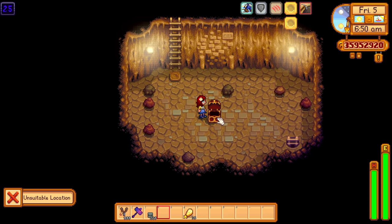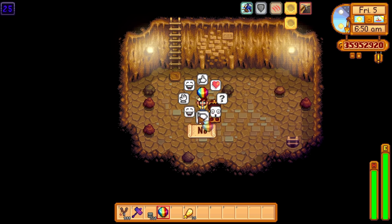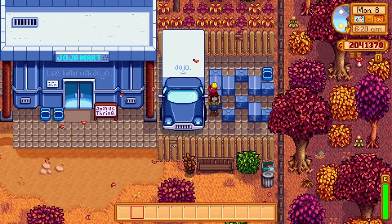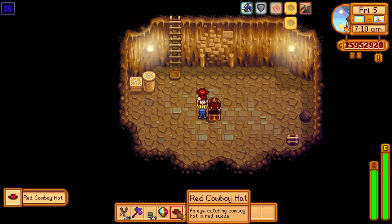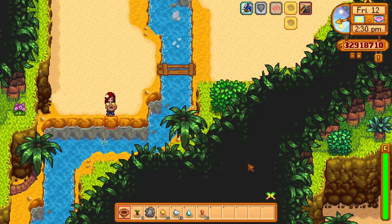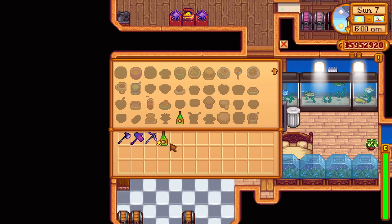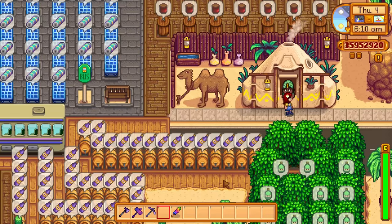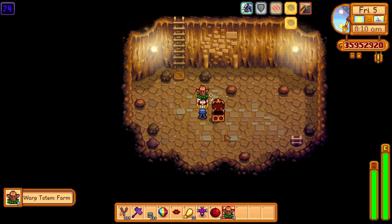Finding treasure floors in the skull cavern is actually incredibly easy with some preparation. Make sure you have obtained the special charm by bringing a rabbit's foot to the van by the Jojo Mart — it permanently increases your daily luck. Next, get yourself two lucky rings, which you can find by panning at the dig site on Ginger Island. Then cook some ginger ale with Qi's special seasoning and sacrifice three prismatic shards for a magic rock candy. Wait for the best possible luck day, then enter the skull cavern.